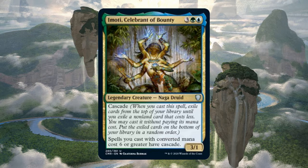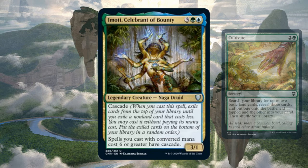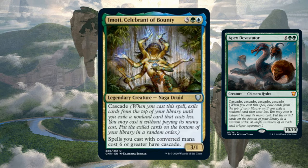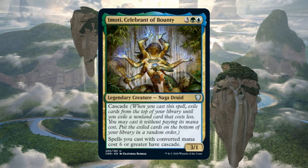The random spell you cascade into will resolve before the spell that had Cascade. For example, if I cast Imoti and get a Cultivate from the Cascade trigger, Cultivate will resolve before Imoti. Additionally, multiple instances of Cascade do indeed stack, and that's why Apex Devastator is so silly. Finally, the spell you cast with Cascade is actually being cast — it can be counterspelled, it can be copied, and if it has Cascade itself, it will chain you into yet another Cascade trigger. That's probably the most straightforward way to build Imoti: jam in as many Cascade value cards as you can.